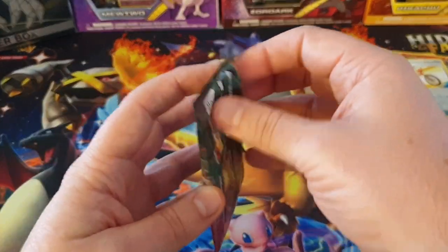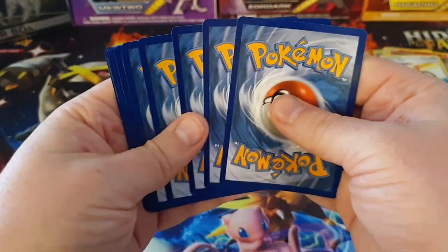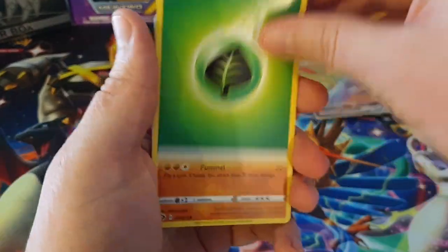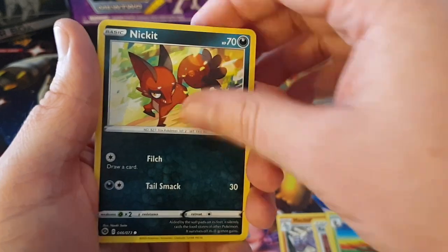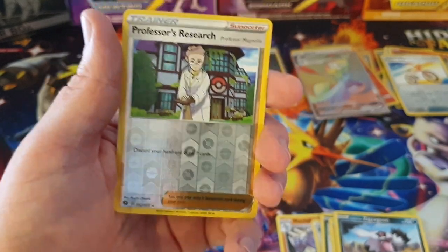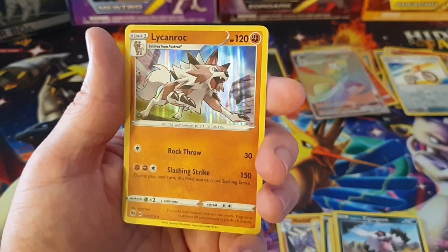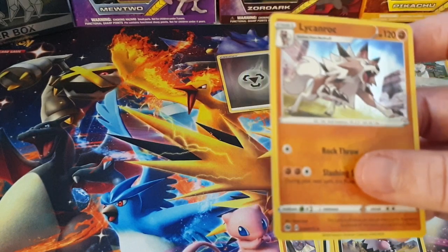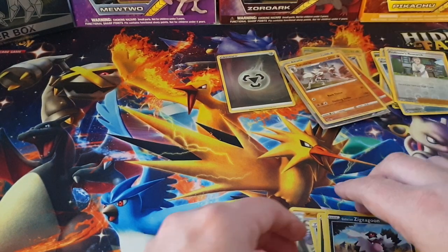The last pack from this Motorstoke pin collection - let's see if we can double up on either the Hyper Rare or the Secret Rare. We've got a Leaf Energy, a Machoke, Kabu, Absol, Kakuna, Nickit, Swablu, Machop, a Zigzagoon, Professor's Research Reverse Rare - she's still following me. And the final card is a Lycanroc Holo. So we managed to get a Secret Rare from that pin collection - really happy about that.